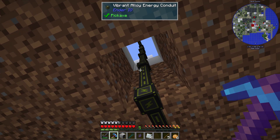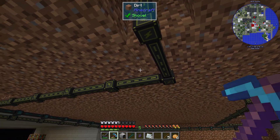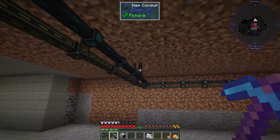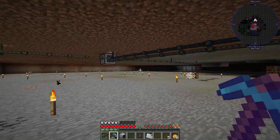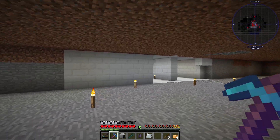My power conduits and any item conduits in my AE2 system will all run their cables through here and just pop up from underground to where I need them. That will keep the top level free of direwire.